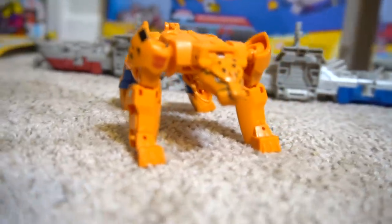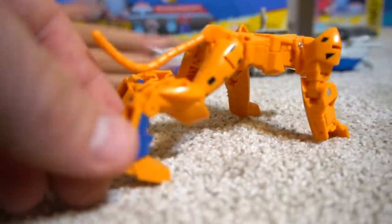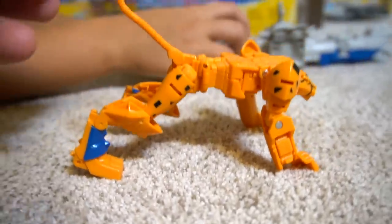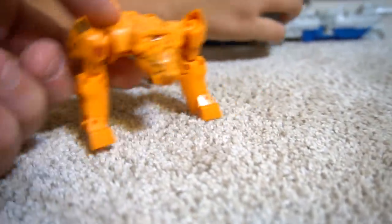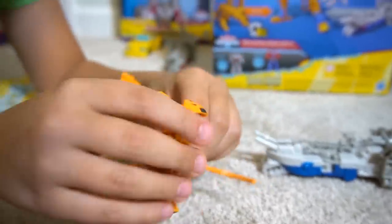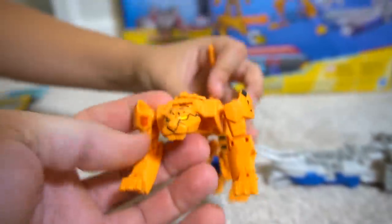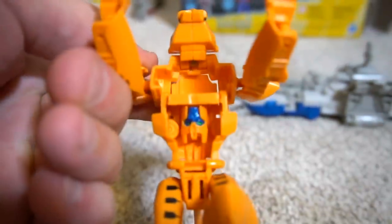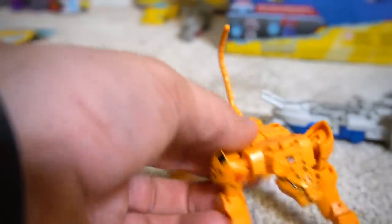Cool looking — look at that, Cheetor in cheetah mode! That's pretty cool. You can adjust his tail up and down and adjust his feet. We've never seen a Beast Mode Cyberverse Transformer before. Really cool. He's got his cheetah face right there, and his actual robot head is down underneath. They did a pretty good job with this sculpt.